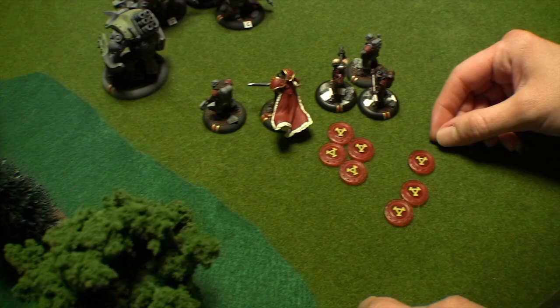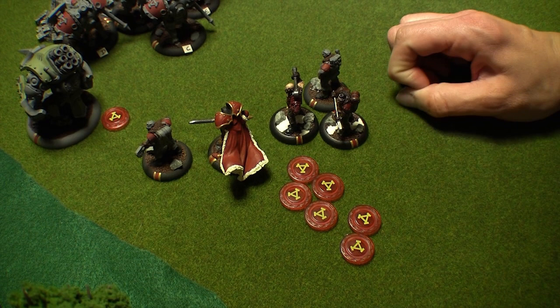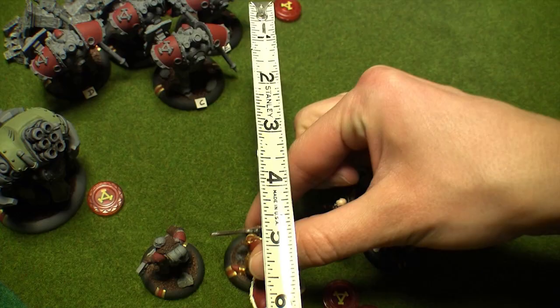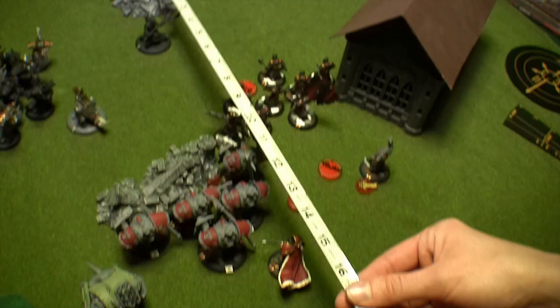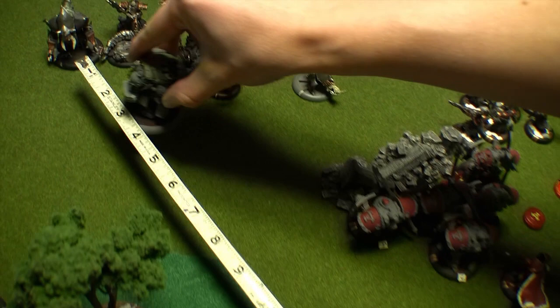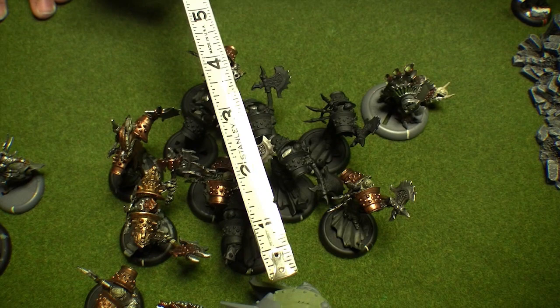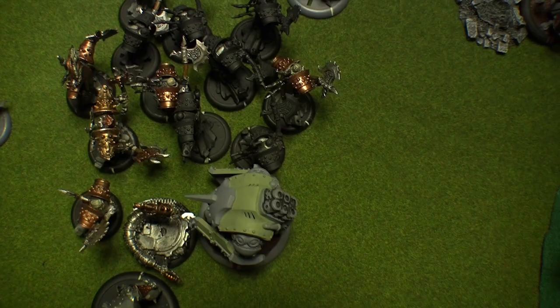Kidor turn 3. In the control phase, Vlad allocates one focus to the Devastator and keeps the rest. Vlad activates first. He casts Boundless Charge on a single Manowar Shock Trooper. He moves up behind the Manowars and casts Signs and Portents again, then uses his feat, Force March. This doubles the base speed of Vlad's Warjacks and allows them to run or charge for free. The Devastator activates and charges 11 inches toward Canker Worm and uses Reign of Death. This inflicts power 18 blast damage to all models in base-to-base contact with him, and power 9 blast damage to models within 3 inches, making the Devastator one of my favorite jacks to use.